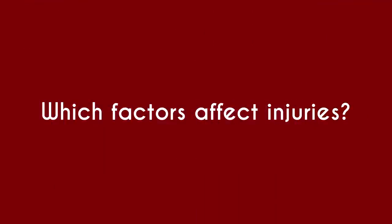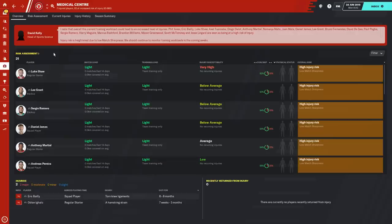Let's have a look at which factors affect injuries. Injuries are influenced by player injury susceptibility, training workload, match workload, injury history, recurring injuries, condition, and match sharpness. The medical centre will give you feedback on each player's injury risk giving you an overall risk at the end. When this becomes high or very high you should look to address these factors to lessen the risk, especially for players particularly susceptible to injury. The main contributing factor to a player's heightened risk will be referenced — for example, team training focus. Whilst in the short term a heightened injury risk can be acceptable and even preferable for optimum training development, over the long term it is not recommended.